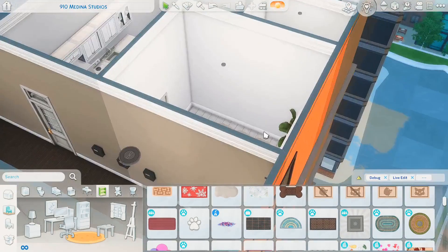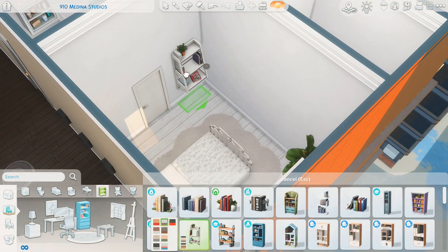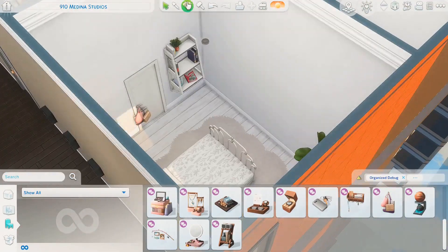She saved up, worked a lot, probably went to IKEA and bought a bunch of cheap furniture, and sort of made this place her own. I've finished the kitchen and the bedroom, and now we're moving on to this little walk-in closet space.